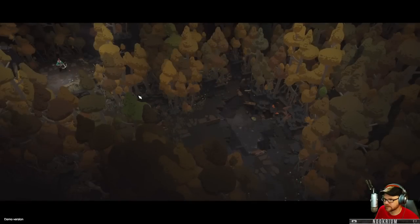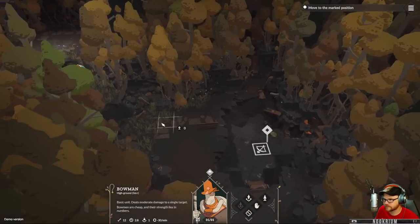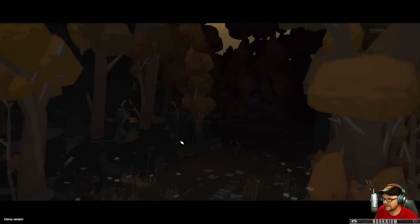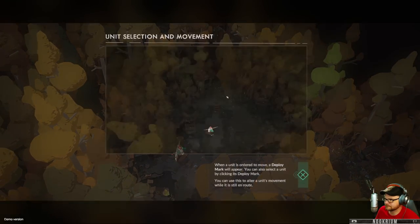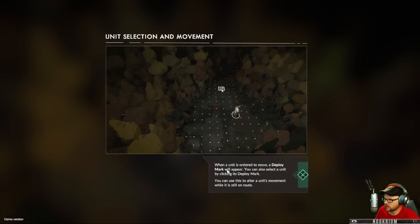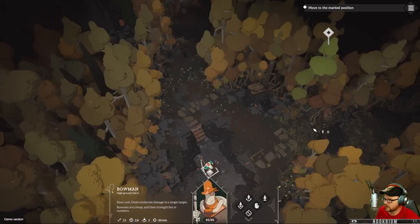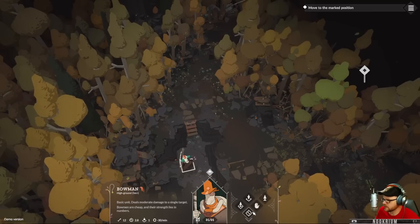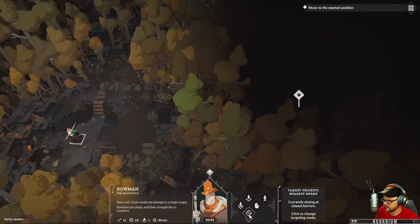Left-click, right-click. In order to move, a deploy mark will appear. You can also select a unit by clicking its deploy mark. We've got pick targets, move, halt, cautious movement, and target priority — nearest enemy or deadliest enemy.